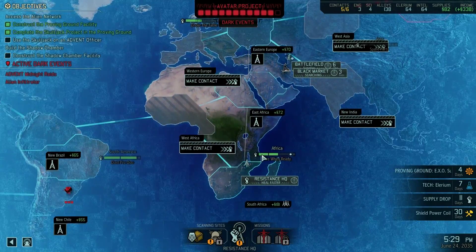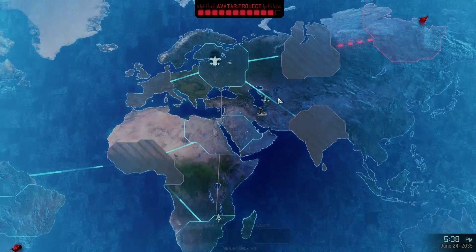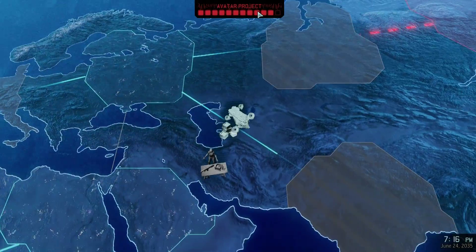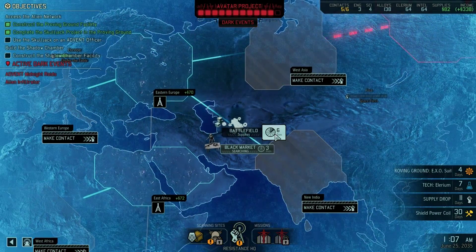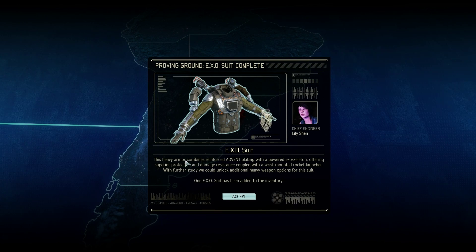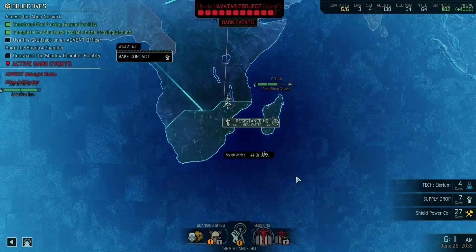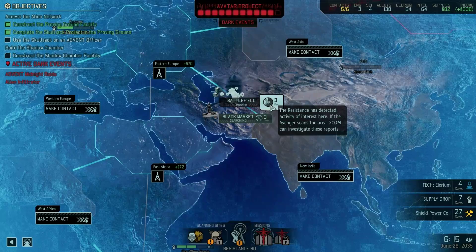So now I think what I want to focus on is getting enough supplies so that I can unlock a sixth squad member. There's supplies here. The Avatar project is still not on countdown again, so we're good on that score. There's another alien facility we need to attack. The exosuit is now complete! This heavy armor combines reinforced Advent plating with a powered exoskeleton, offering superior protection and damage resistance, coupled with a wrist-mounted rocket launcher. Exosuit sounds awesome! And we've got experimental heavy weapon.